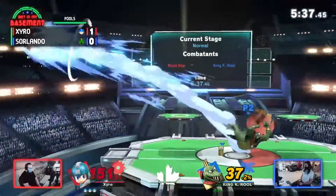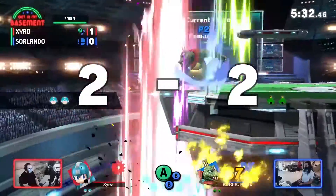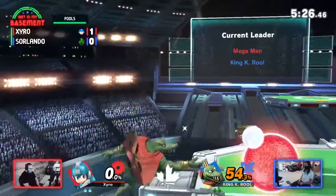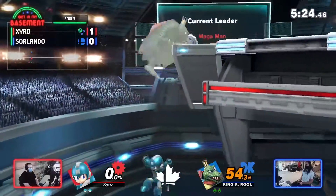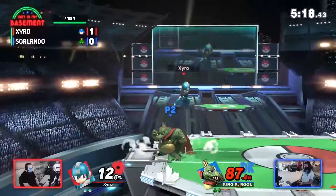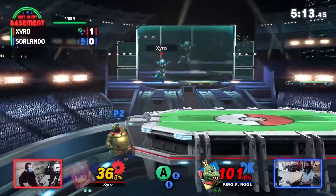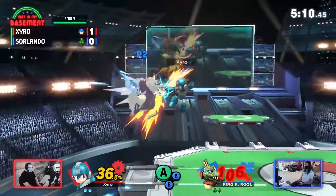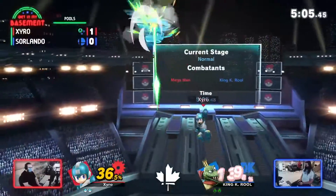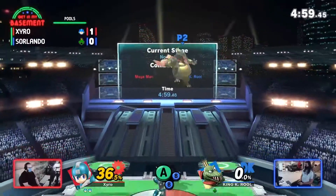K. Rool doesn't have his crown either — gets it back. Going off stage — nope, staying on stage. Zyro not finding his way back; I think he thought he had a jump but didn't. You could just down air K. Rool's recovery because he has to go very vertically. I feel like down air could just kill him — Mega Man would probably win that trade. Oh, careful — don't jump! I think that actually just killed at high percent, and he was really high up, so that rock killed.